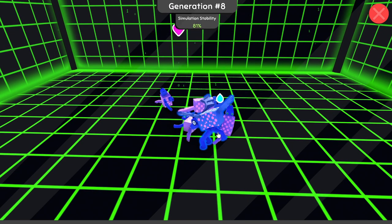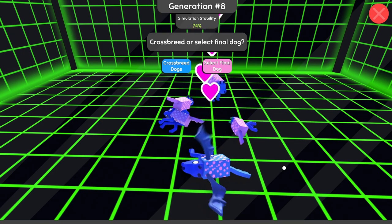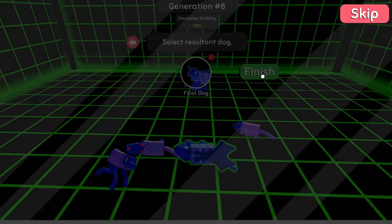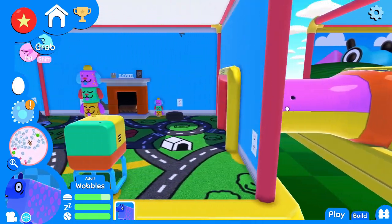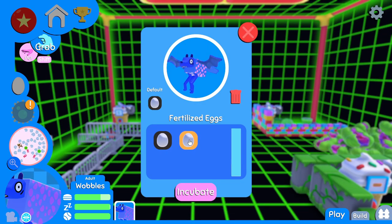Oh baby — it happened! Yes, yes, finally — I've got a dog with wings! Come here, baby! Oh my goodness, guys, I did it! I got a dog with wings! My hands are shaking right now. Wobbles, you're such a good boy — with you losing that leg you have opened a whole world of possibilities!